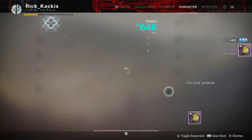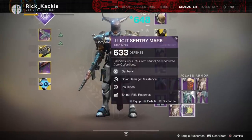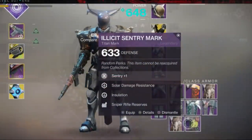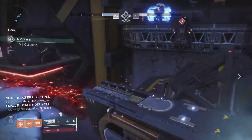Now, why do I say weak? Because it will be a Sentinel new Gambit armor piece, but it's not going to be high light. Why is it weak? Well, as you can see, it only offers plus one to Sentry. This is how the entire Gambit Prime armor system works.